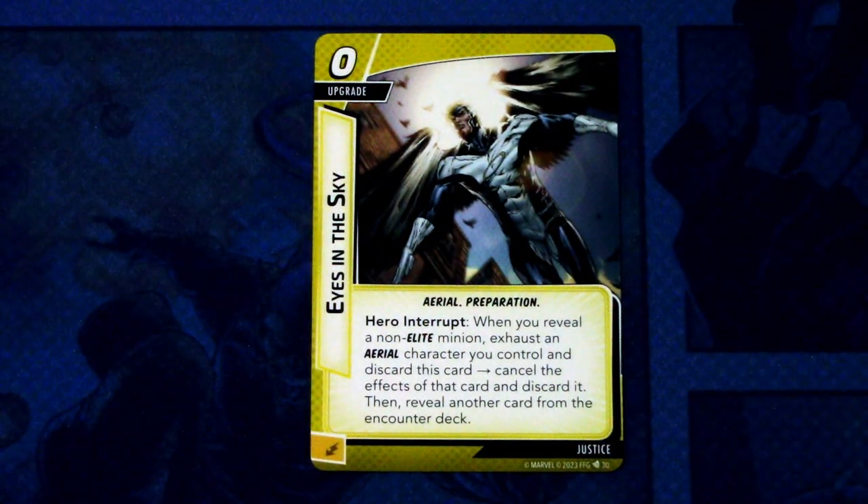Next the justice card: Ice in the Sky — three copies. It's a zero cost upgrade, aerial and preparation trait. Hero interrupt: when you reveal a non-elite minion, exhaust an aerial character you control and discard this card — cancel the effects of that card and discard it, then reveal another card from the encounter deck. It can be committed as an energy resource. Preparations are best used by Black Widow, but you'd need an aerial character in play, so this may work better in an Angel justice deck.